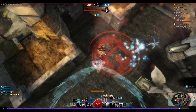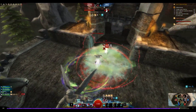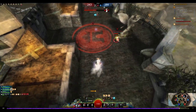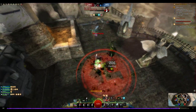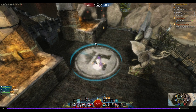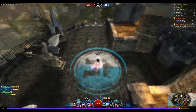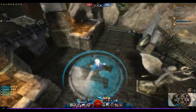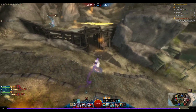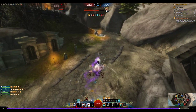Dodging, trying to CC him, blinding him. Swapping to my staff to remove condis because I have condi cleanse sigil there. Interrupting him from using his elite skill, dodging the fear again, auto-attacking. I did some nice outplay of the necromancer. It would have taken a little longer to get the kill because I wanted to show the other build I'm playing. You can play mace and axe on the second weapon set, which deals huge damage but is pretty risky. I have a game with it pre-recorded. I get a nice reveal onto this guy.